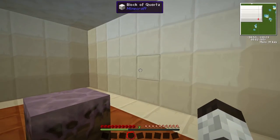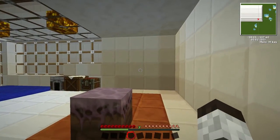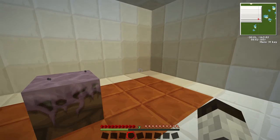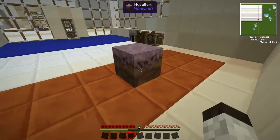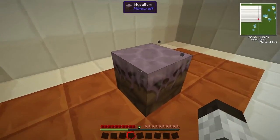Can anyone determine what this kind of block is? You can see it has a little bit of a particle effect to it. Any takers? Well, it is the mycelium block, and this is a block that is common in the mushroom biomes.